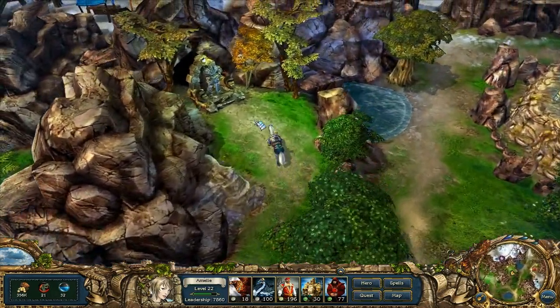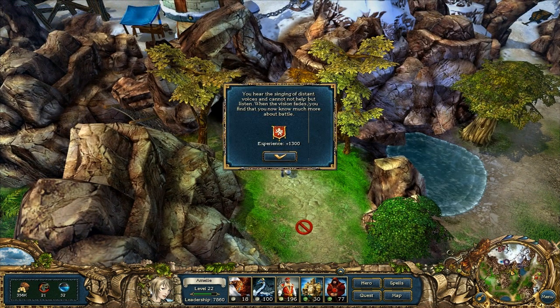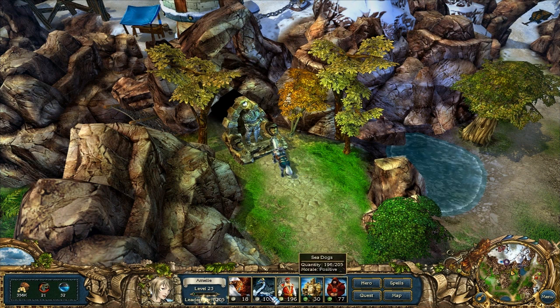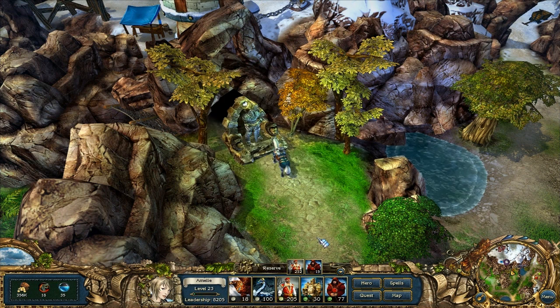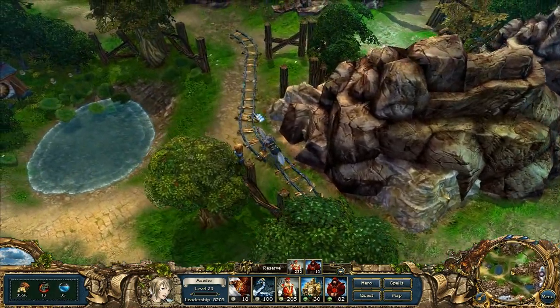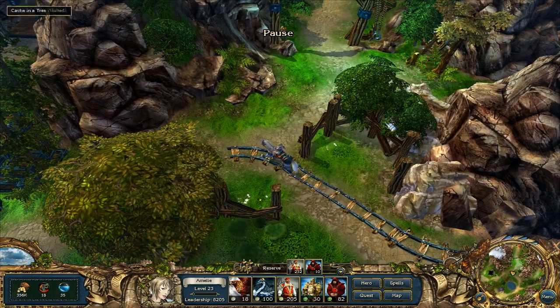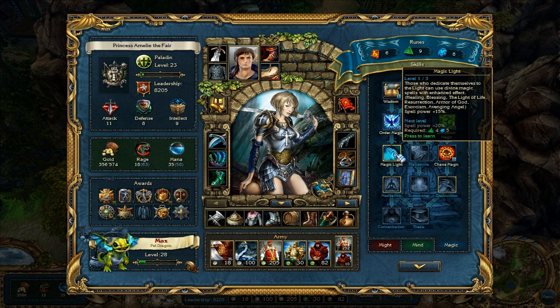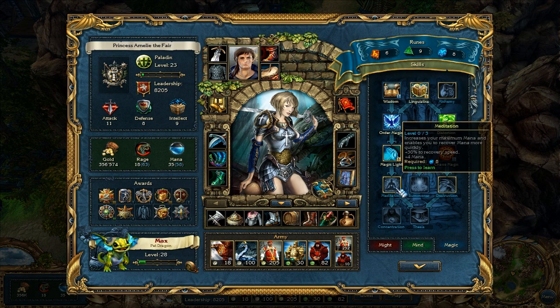What did this get us? 1,300 leadership or experience, and it's enough for our next level. I did not realize we were so close. Got a full level again already. I still remember that I was trying to get to level 22 before going back to Verona - now we're already at level 23. What can we do? Magic Light Meditation - increases your maximum mana and enables you to recover mana more quickly.